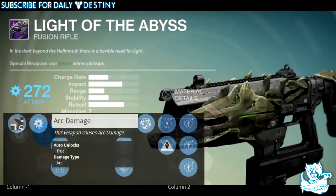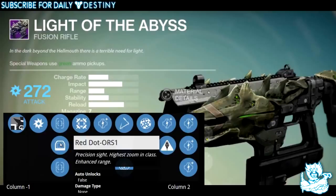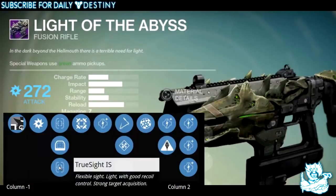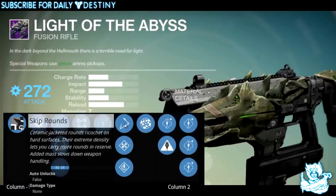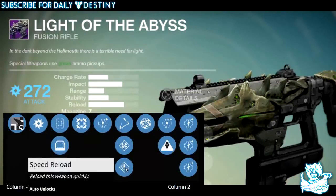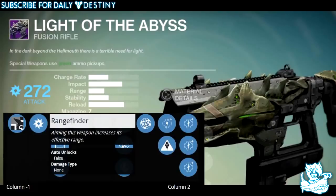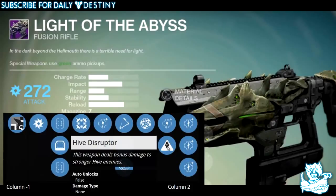Next we have the Light of the Abyss, an arc damage fusion rifle. It has three sights: Quick Draw — agile sight, lightning fast handling; Red Dot ORS1 — precision sight, high zoom, enhanced range; and True Sight — flexible sight with good recoil control and strong target acquisition. It also has Hip Fire for bonus accuracy. Mods include Skip Rounds — ceramic jacketing rounds that ricochet off hard surfaces, with extra reserve ammo at the cost of handling; Enhanced Battery — increases magazine size; Speed Reload; Rangefinder — increases effective range; and Hive Disruptor.